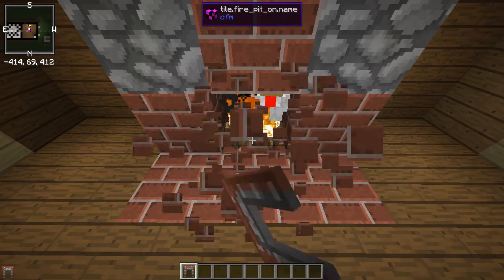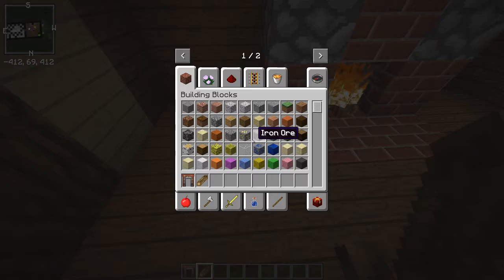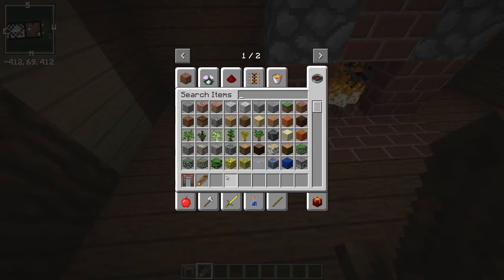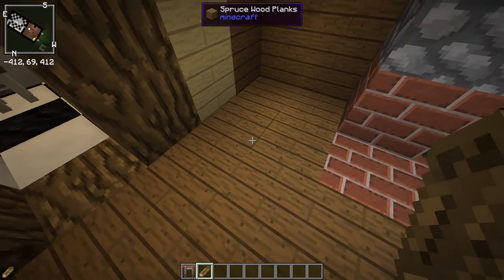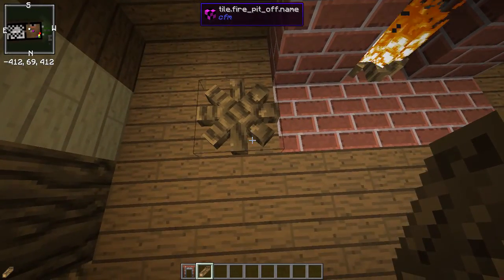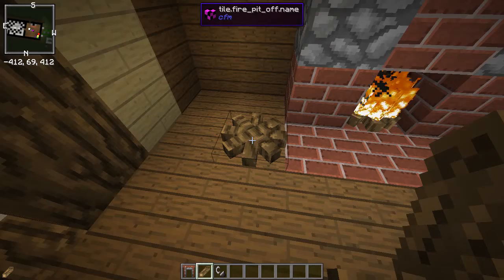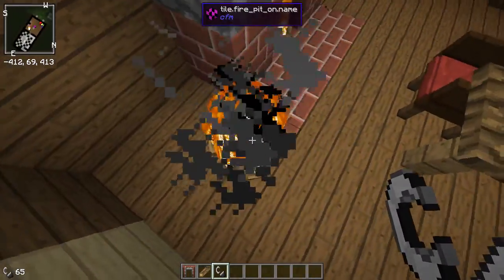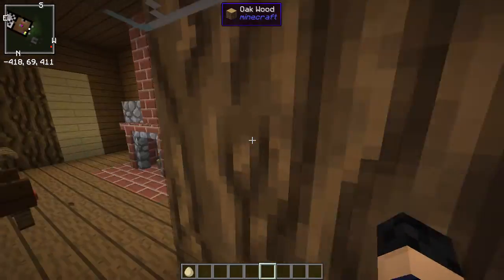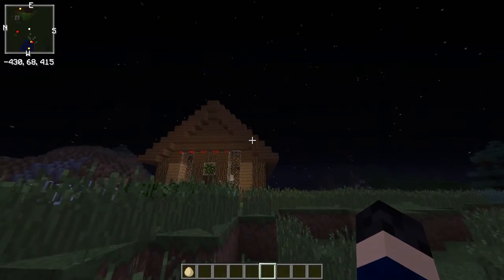These are chopped wood logs. What you do is you take this, then use flint and steel. To craft chopped logs you take a wooden axe or any axe and craft it to get chopped logs, then place them one, two, three, four, five — about four or five logs. When your fireplace is full, you need flint and steel to light it up, and it doesn't spread fire, so it's awesome.